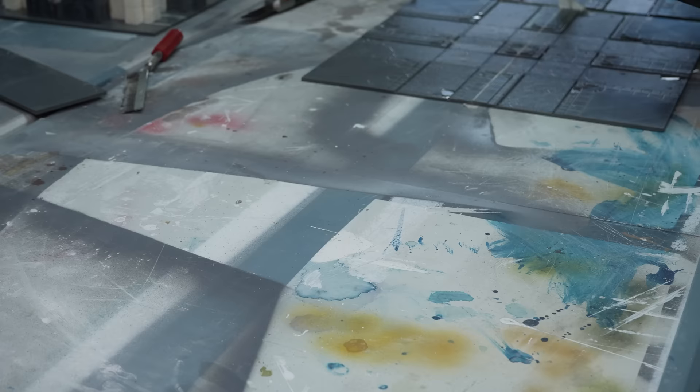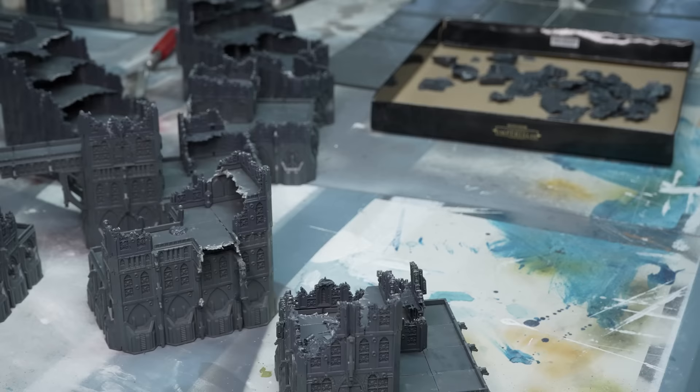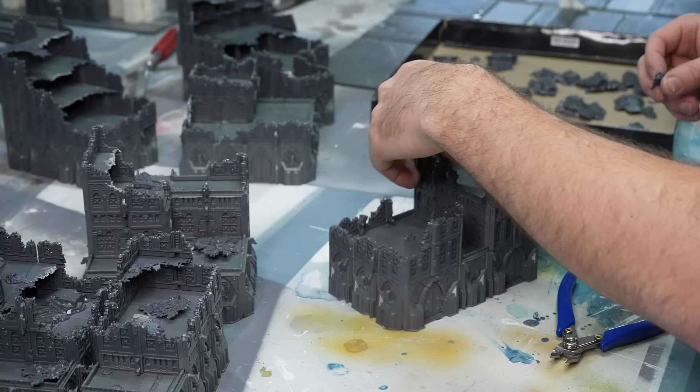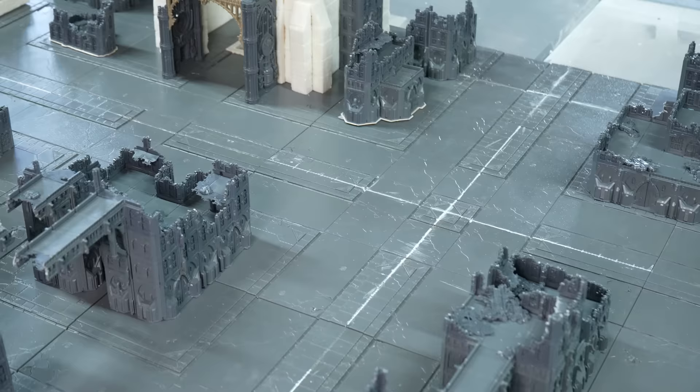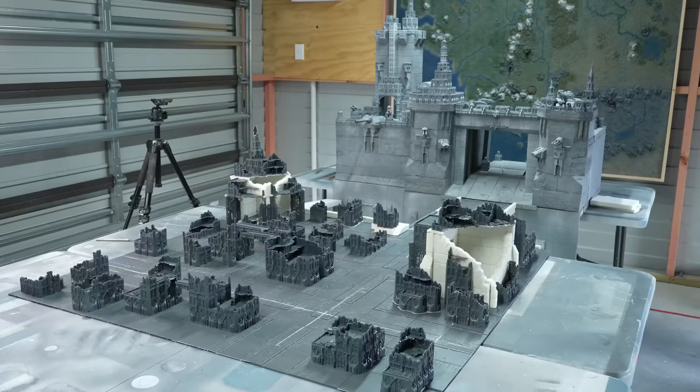Then I rummaged through all the remaining sprues of the ruined city pieces and found a whole bunch of glorious little rubble piles and small details, which I glued down into all of my removable ruined city buildings to begin creating some depth in the rubble profile, and already this city is starting to look good.